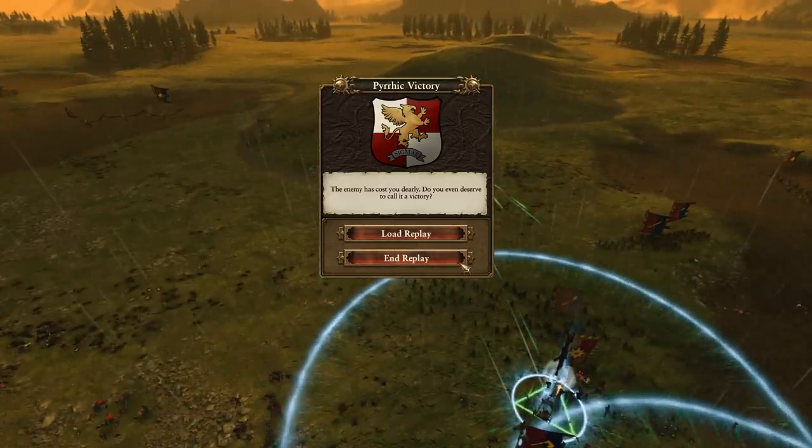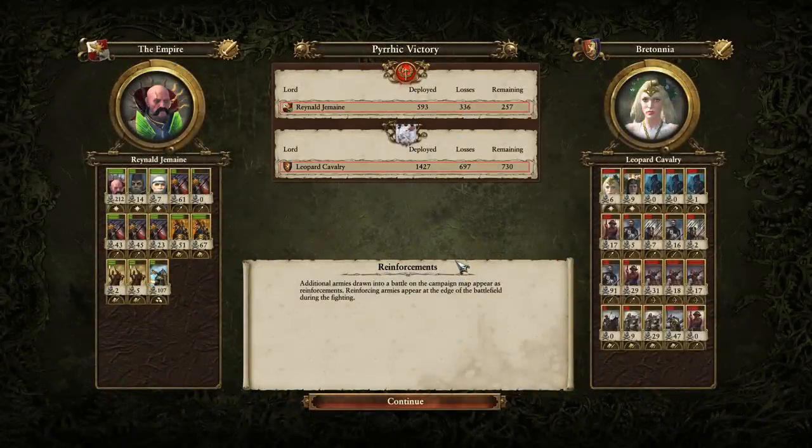It looks like my opponent is going to go ahead and throw in the towel. Well played. Hopefully you guys enjoyed watching that one — it was an interesting game. My opponent went a little too heavy on the infantry. From Bretonnia's standpoint, your strength is cavalry. Empire has a lot of good ways of dealing with cavalry — cannons are very effective, the Steam Tank is obviously a cannon, and you've got Demigryph Knights as well. For Bretonnia's side, my opponent didn't bring any Questing Knights, which I think are very, very good in this matchup — they trade very well into Demigryph Knights.